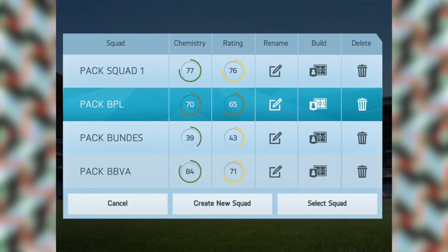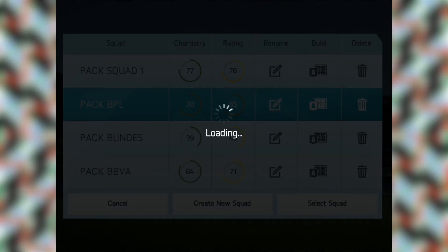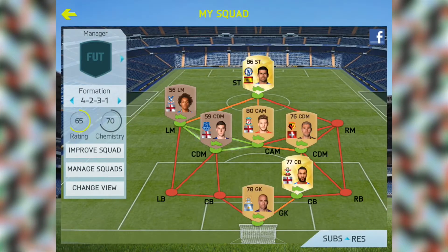From last episode we got quite a few players in packs, so I've gone and made a couple of squads — I'll show you about 3 squads that I made. First I made this BPL squad right here, and as you can see we've got the likes of Diego Costa in there and Corka, so that's looking pretty damn sweet.